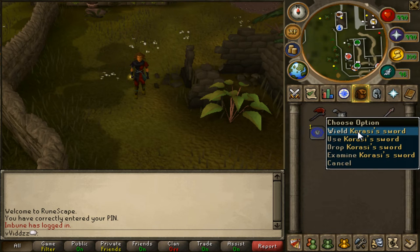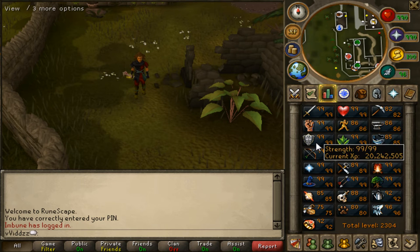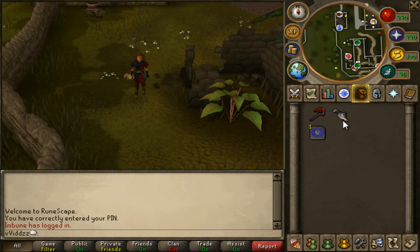The Karazi Sword is used for its magic attack as well as the shared attack style which is Lunge, and it also grants XP in HP, Attack, Strength, and Defense. So let's get started.